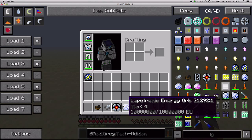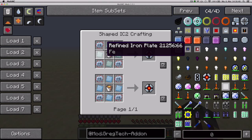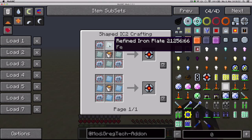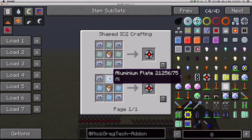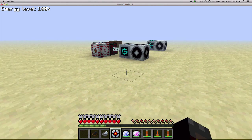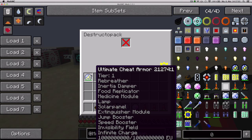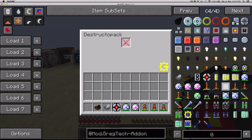Next up, the Structopack. You craft it with four advanced circuits, one lava bucket, and either four refined iron plates or four aluminium plates. It's basically a portable trash bin — you right-click it and you've got this interface.